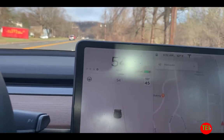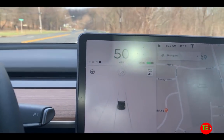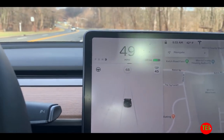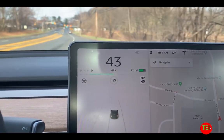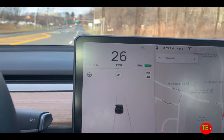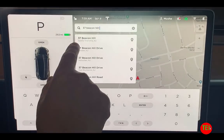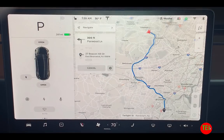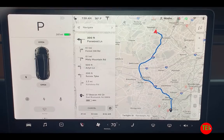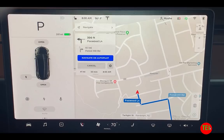The next test: once you put a destination, it should automatically engage Navigate on Autopilot — obviously if your destination requires a highway. It should then be able to do lane changes by itself. Now I'm putting in the address for where I'm going, and once it gets going — there we go, Navigate on Autopilot came on automatically. You don't have to choose it anymore.